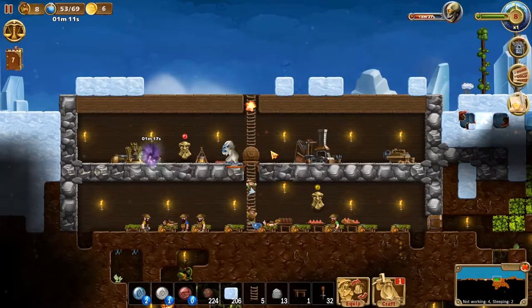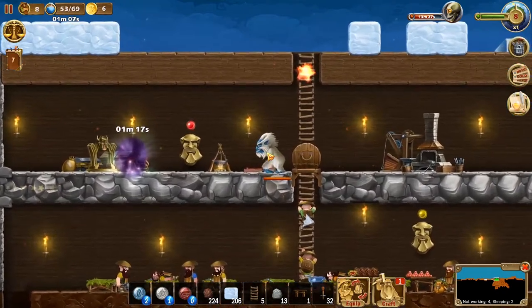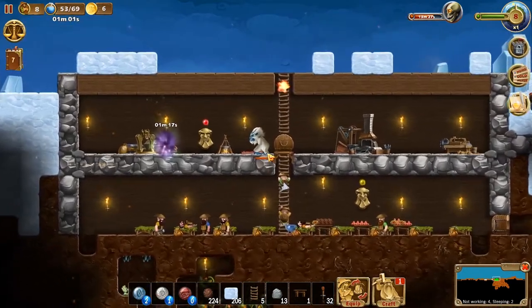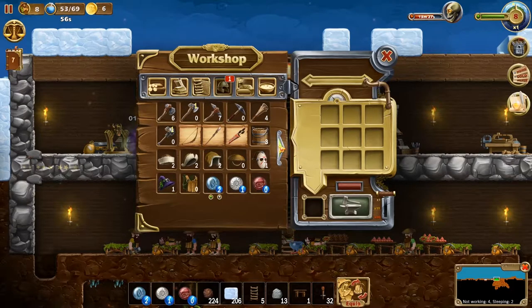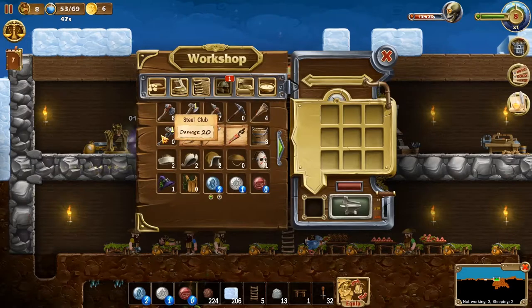Hello and welcome back to my Craft the World Let's Play series. I'm not exactly 100% sure where we left off last episode — I'm pretty sure it was here, because I don't recall playing after that episode. It has been a little while since I've been in this world, but I do remember that we got this unlocked and started the construction of steel clubs and iron axes and a bunch of other stuff, which is really cool.